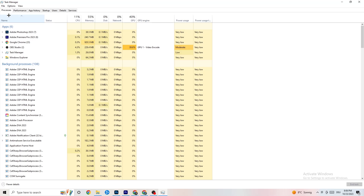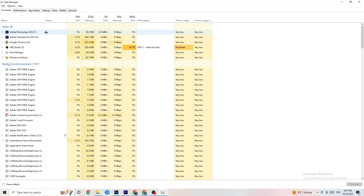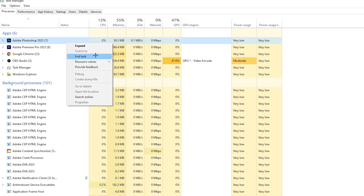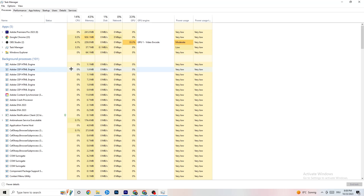In Task Manager you'll see every program currently running. Go to the 'Processes' tab in the top-left corner. You'll see CPU usage, memory, GPU, network, and so on. End every task that's using too much CPU or GPU — you'll notice them highlighted in a darker yellow or red. Right-click the process — for example Photoshop — and click 'End Task.' Repeat this for every program consuming too many resources.